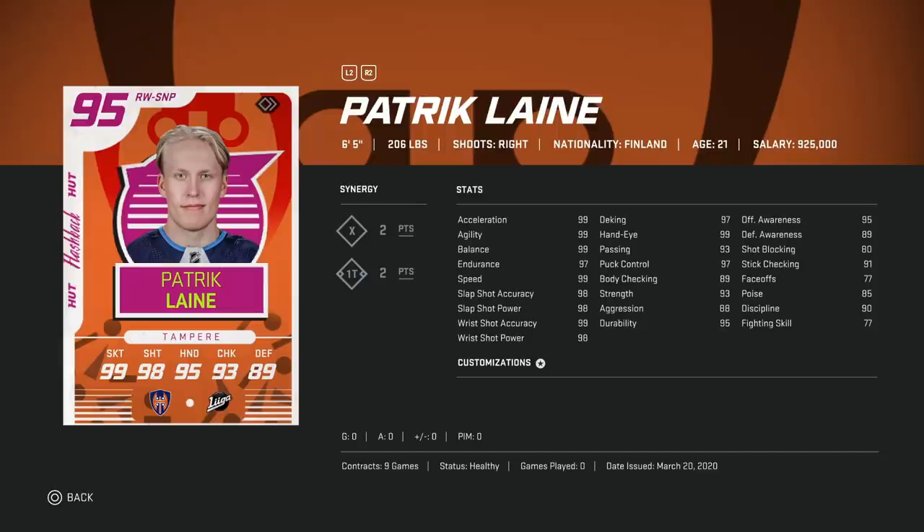The 95 Patrick Laine is a little bit bigger at 6'5", with 2-to-X, 2-to-1T synergies — a little bit less synergies. 99 skating as well, and high 90s shots. His shot is quite a bit better when you consider the endgame — basically 99 across the board in shooting. Deking and hand-eye are 97-99, passing is 93, puck control is 97. At face value the 95 Laine is better, but the 95 Puljujarvi going to 96 will hold more value going forward. Short-term, Patrick Laine. Long game, Puljujarvi.